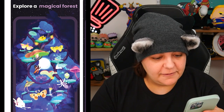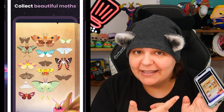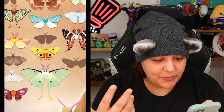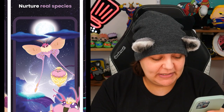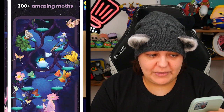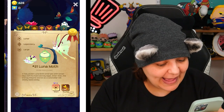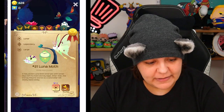Explore a magical forest — I love this design, love the colors. And then it has 'collect beautiful moths' — that's what I'm talking about, it's so pretty. The moth's wings are so pretty. And then we have 'unravel mystery,' so I guess the owl is a quest person. 'Nurture real species' — no way, I thought this was just aesthetic. 300 plus amazing moths, and facts? So this game is educational on top of it. If you're really into bugs, this could be even more interesting if it's actually factual.